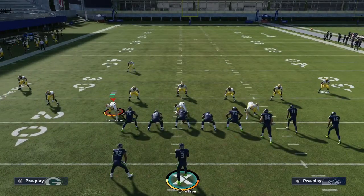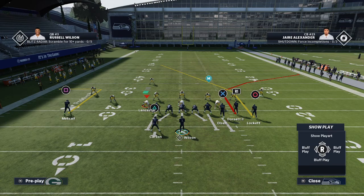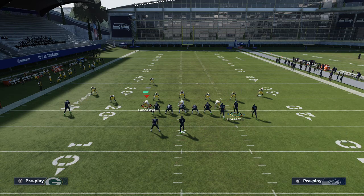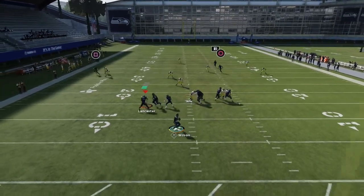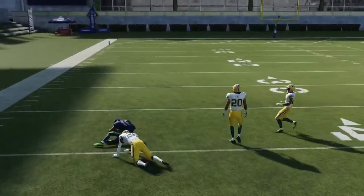Alright guys, all we're going to do with this is max protect. We're going to put the left side of the screen receiver on an out route. And then with the door set, you can either put him on a streak or leave him on the corner route — it works a little bit better if you put him on a streak in my personal opinion. What you'll see is you're going to get an absolute laser over the top of the defense with Tyler Lockett.